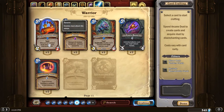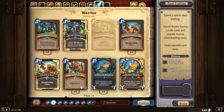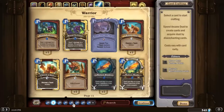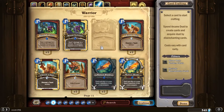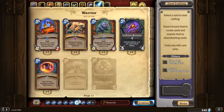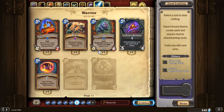Stonehill Defender is also really good in Warrior. If you happen to be playing Fire Plume's Heart Quest Warrior — which of course is a Legendary, so odds are new players probably don't have it — it's great there because both the Defender and the Tortollan Shellraiser count as two taunt minions toward the quest. But if you're just playing general Control Warrior without Fire Plume's Heart, you can still try to shut down aggro decks and discover cards like Alley Armorsmith or Direhorn Hatchling. It's pretty good in Warrior as well.